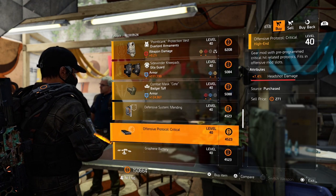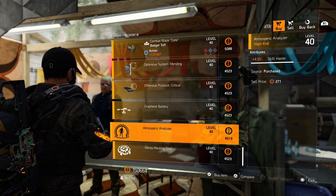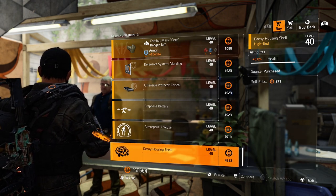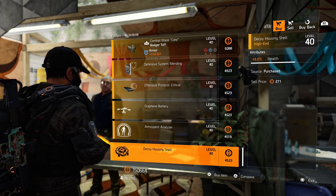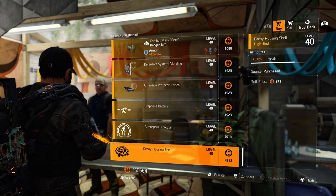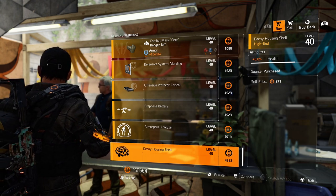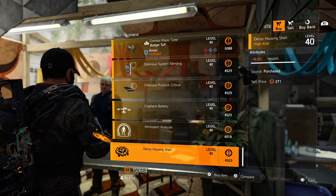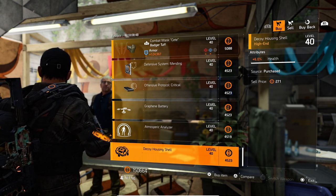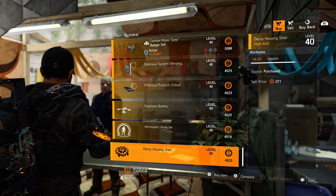And for our last mods: 8.5% bleed resistance, 7.4% headshot damage, 6.4% deflector duration for your drone, 4.9% skill haste for your pulse, and 6% health for your decoy. That's pretty much it for this week's vendor reset. Of course tomorrow, Cassie Mendoza. Today was a little bit different — no face cam, because I have a lot of things to think about with my PS5 and need a different setup. Thanks for watching, hope you enjoyed. Don't forget to smash that like button, hit that subscribe button and of course the notification bell. Pure Prime out.